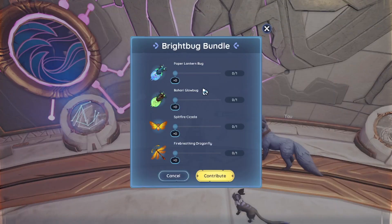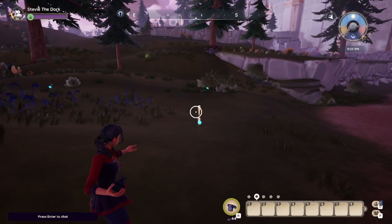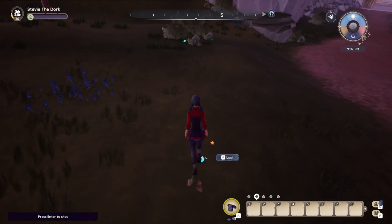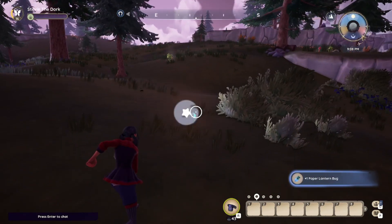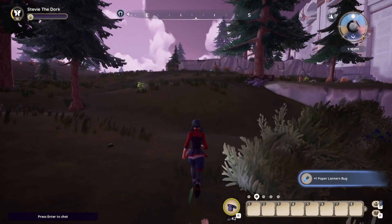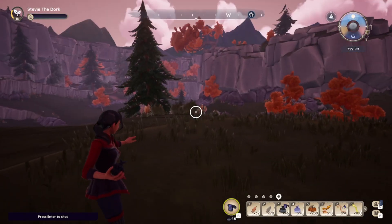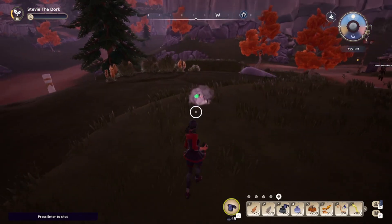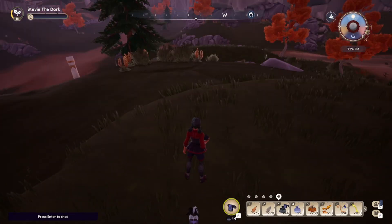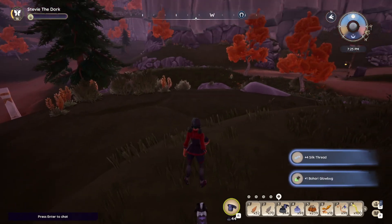While you're in Bahari Bay, let's grab some of the bugs we'll need for the bright bug bundle. The paper lantern and the Bahari glow bug are found all over Bahari Bay, but only during the nighttime hours of 6 p.m. to 3 a.m. The blue paper lantern bugs are quite common, but keep an eye out for the rare green Bahari glow bug. You'll have a better chance of catching both bugs in one night if you stick to the southern half of the Bahari Bay map.